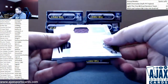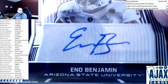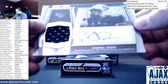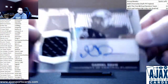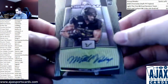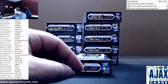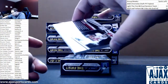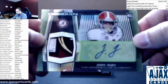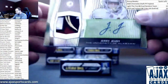Numbered to 99, we have Jersey Auto Eno Benjamin for the Cardinals — that is to 99. Next one up is Jersey Auto Gabrielle Davis to 49. Next one — a thin auto — Mitchell Wilcox, numbered to 15, Green Etch. I want to say he's Bengals. And a nice one here, numbered to 10 — Green Patch Auto Jerry Jeudy for the Broncos. Beautiful patch. That one is 5 of 10. Nice patch auto for the Broncos.